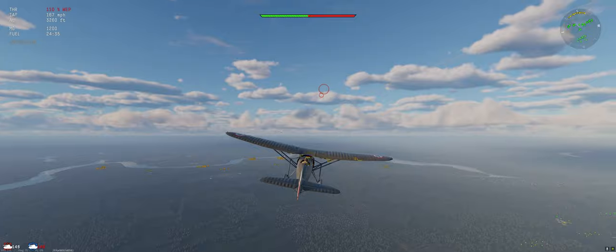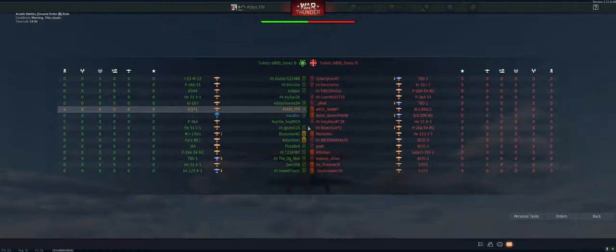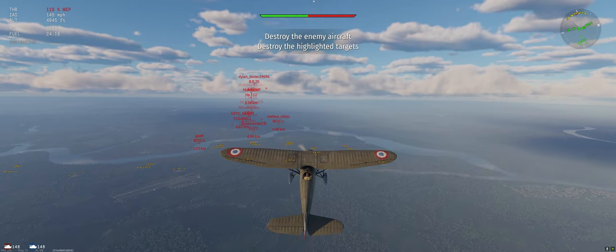First thing we're going to do is put on WEP. Second thing is we're going to climb at 30 degrees. Then we're going to check who we're up against — a few bombers. There are a couple of squads on their side, but they're only two-man squads, so that's okay.